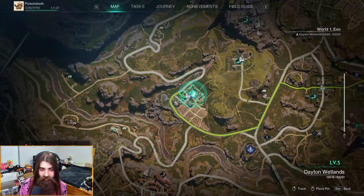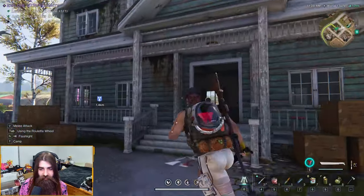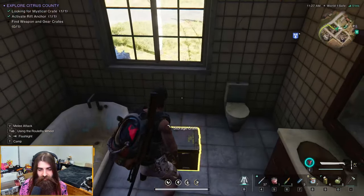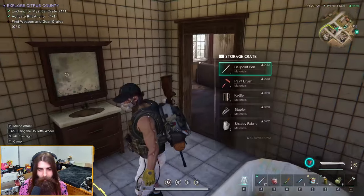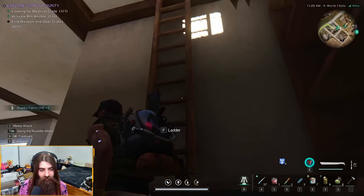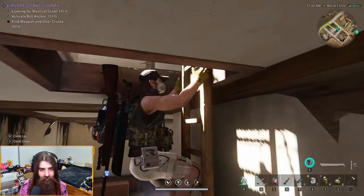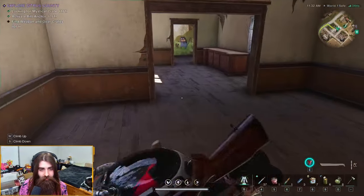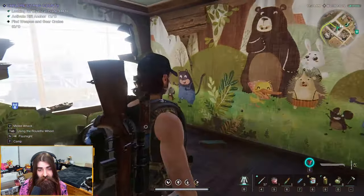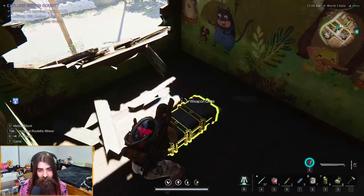You're gonna want to start over here just across from where we picked up the mystical crate. Go into this building right here — on your left you have a storage crate. Go up here, there's a ladder, just climb our way up here.